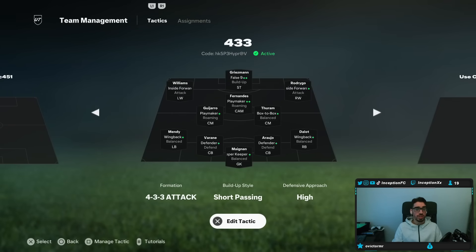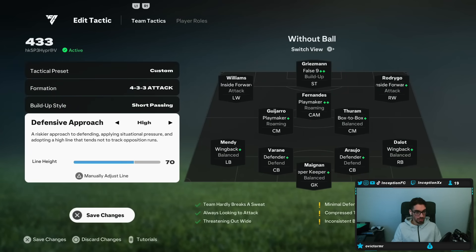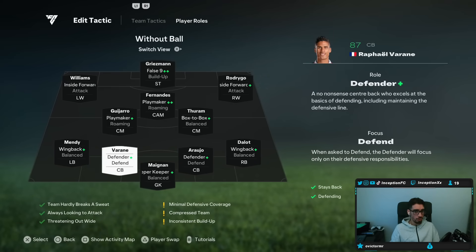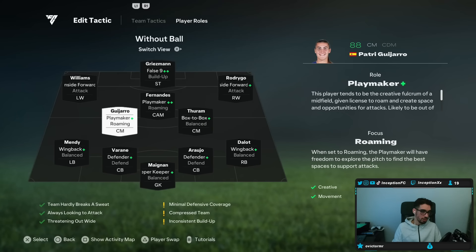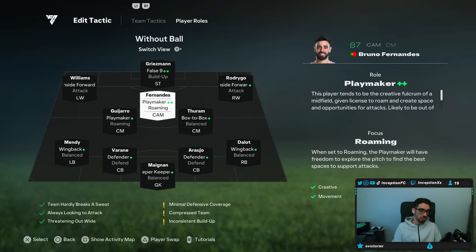I'll leave the code down below — you guys can see that code at the top as well, you can totally copy that. The custom tactics depth is actually at 70. When I copied the code, this is what it put it to — I don't know if they fixed it in the recent patch. He has it on short passing with player roles. Both fullbacks are on wingback balanced, so you have that overlapping fullback to work with, which is fun, but you have to be careful on counterattacks. Your right center mid is on box-to-box balanced, your left center mid on playmaker roaming. Both center backs are on defender-defend. Sweeper keeper balanced on the goalkeeper. CAM is on playmaker roaming.